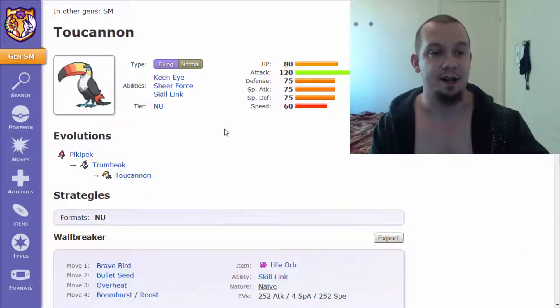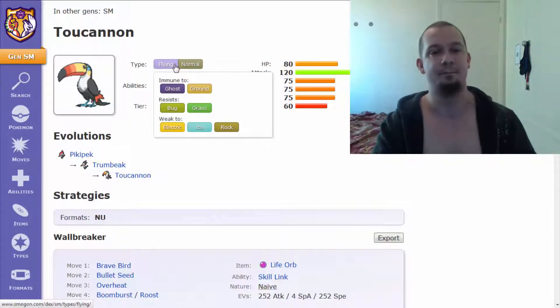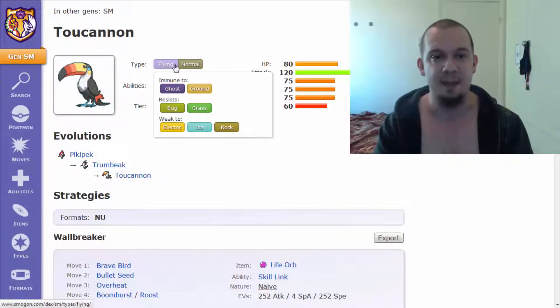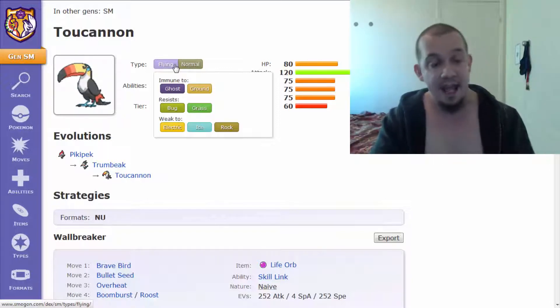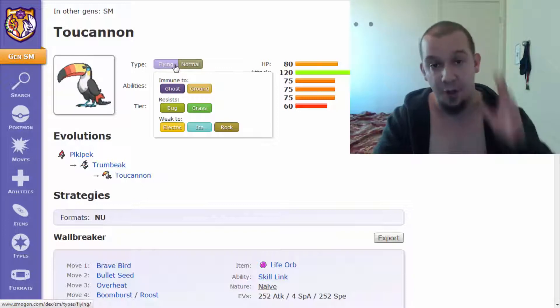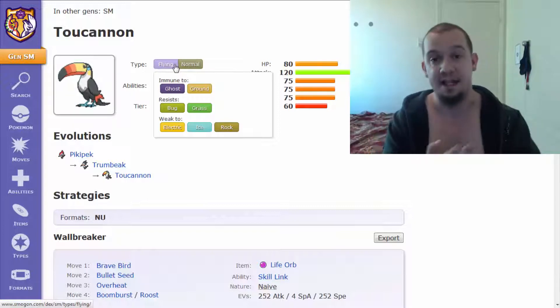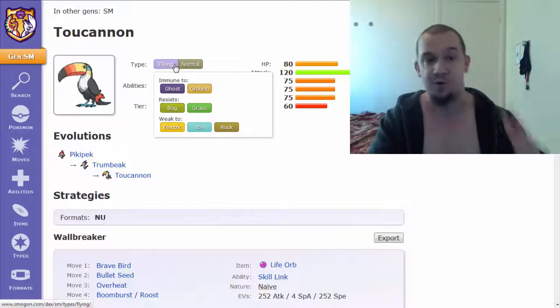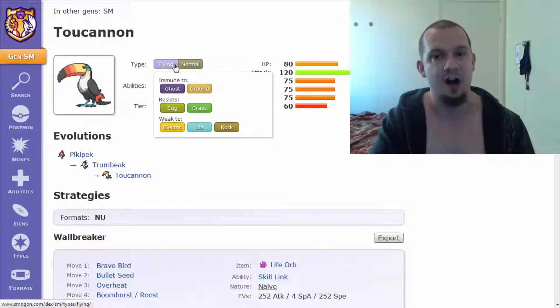We're gonna be taking a look at the typing. It is Flying and Normal — a pretty standard, pretty common typing. But you do have two immunities right off the bat: Ghost because of your Normal typing, and Ground because of your Flying typing. You also resist Bug and Grass, and I gotta say I love those resistances as well as immunities. However, you are weak to Electric, Ice, and Rock, so you have to make sure you don't get your wings zapped, frozen, or crushed by rocks. With a weakness to Rock, you are also weak to Stealth Rocks, so please keep that in mind.